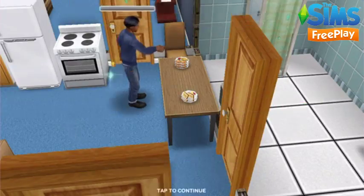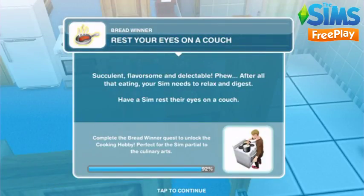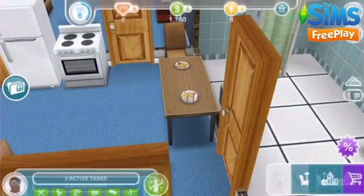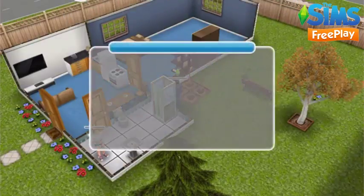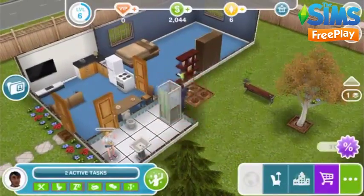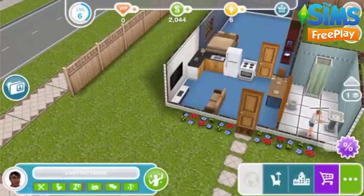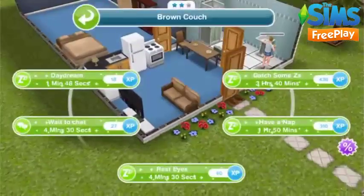We are going to cancel this action so we can complete the next task: rest your eyes on a couch. To cancel an action, click on your sim completing the task and a bar will come up. The LP button speeds up the task, but we are going to press the red cross button instead. A pop-up will appear asking if you're sure — click yes to cancel or no to continue. You don't have to cancel, but it's handy to know how to do it for the future.